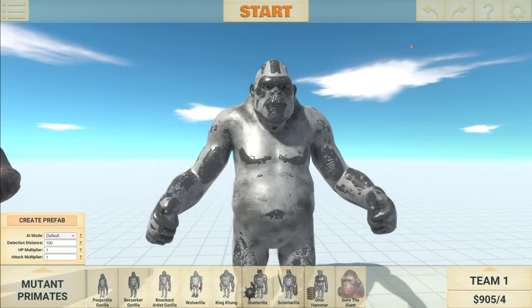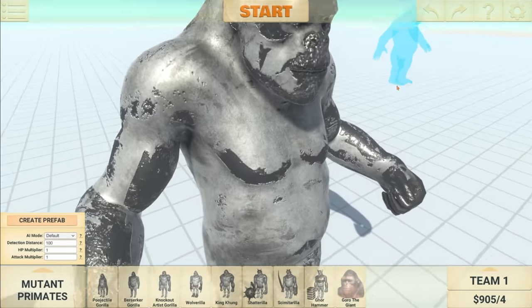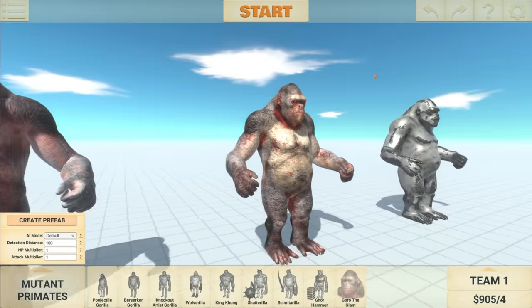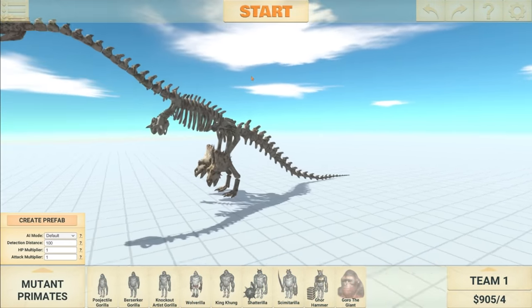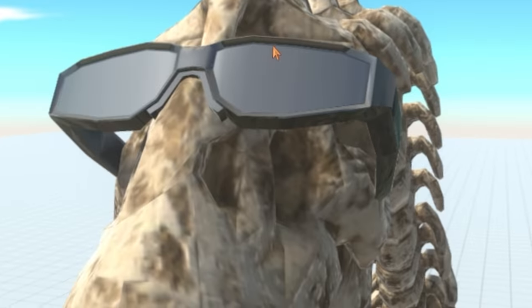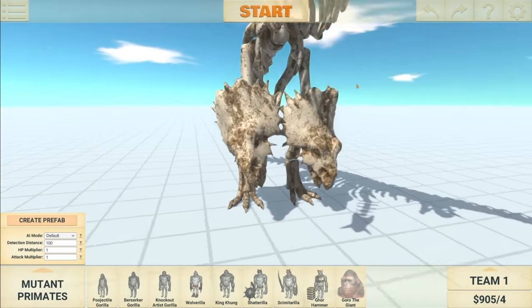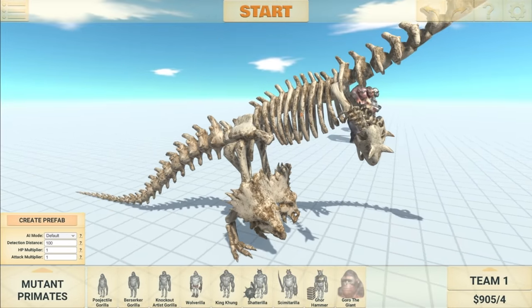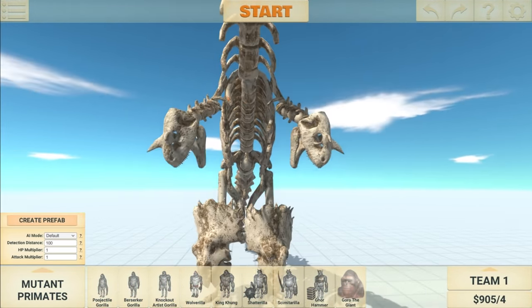And then finally, we have this Guru, which looks silver — quite an interesting skin. But that's not all. We also got dinosaur skeleton parts. So here's one I made earlier. It's a pretty cool dinosaur. Look at those shades. I was just kind of messing around with some of the new skeleton parts. There are actually a few more pieces to what we've got here.